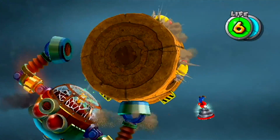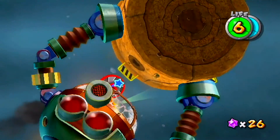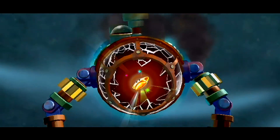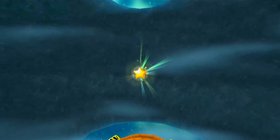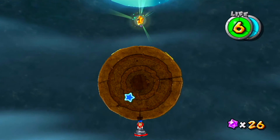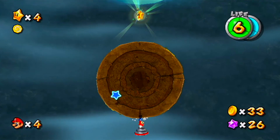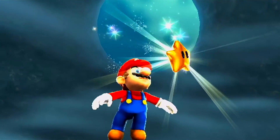There we go — we slammed his butt three times and we get ourselves a power star! The boss is honestly really easy; I'm just really bad at this video game. We're taking on a boss every single video — we're only at episode 3 but it's a good pattern so far. Let's collect this power star in style by flipping over to it.